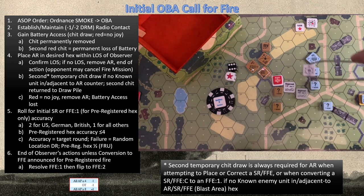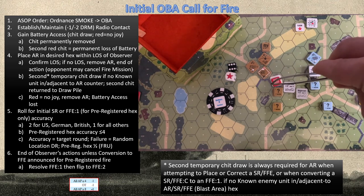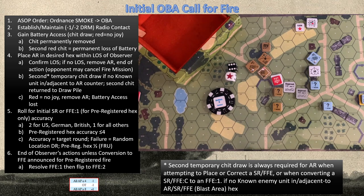Because these units are concealed, it's going to necessitate a second chip draw. My best option would be targeting the tank, as it's a known enemy unit and therefore doesn't require that second chip draw. However, I also have to worry about how much smoke hinders my line of sight. For accuracy, Russians must roll a one, so it doesn't matter which hex — I'm not going to be accurate anyway. I'll put the spotting round in U5.